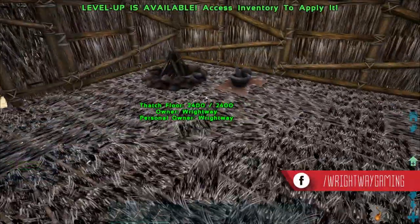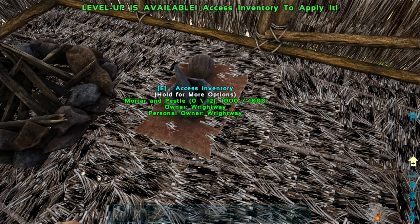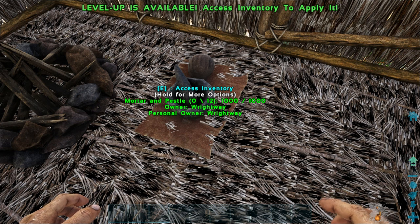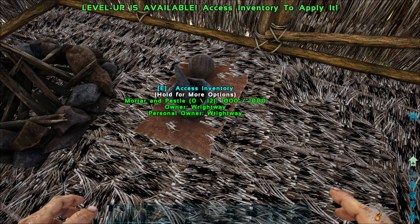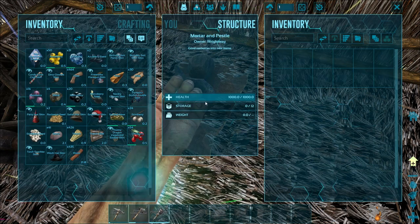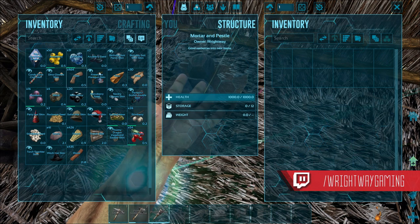The good idea about beds is you can make multiple bases throughout the island and all the maps you're on, and fast travel between them with no items. So if you need to go cave diving, material farming, or something along those lines, you can keep different farm houses around the map to go and get materials from. So as you can see now, we've got the mortar and pestle up.